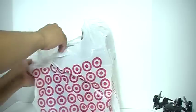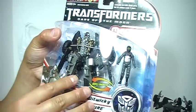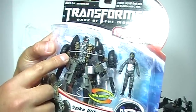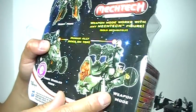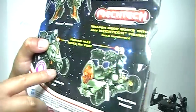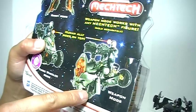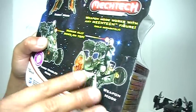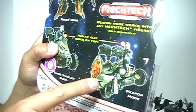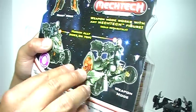Moving on to the Target purchases. I did pick up the Dark of the Moon Human Alliance Basic Backfire. Now I know I said I was not going to pick up any more of these Wave 1 Human Alliance Basic figures, but I went back on my word. One of the reasons is it has a very nice weapons mode — probably, in my opinion, the nicest weapons mode of all the Human Alliance Basic figures so far. It does a fairly good job of hiding the vehicle mode. The vehicle mode is kind of a three-wheeler, and you can see the wheels here, which is unfortunate. But for a $10 figure, I'm not going to be too critical. I saw this particular weapon mode displayed in Leader Class Ironhide's hand, so it really looked awesome.